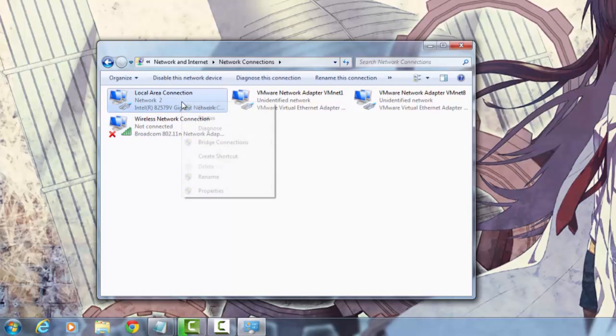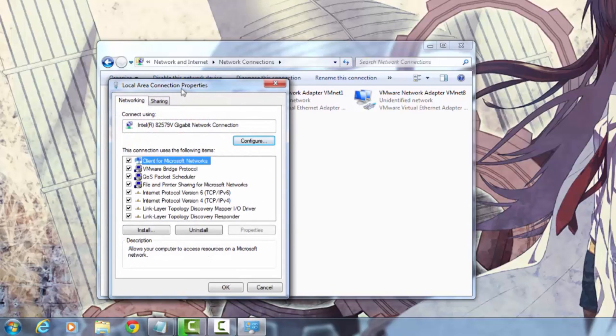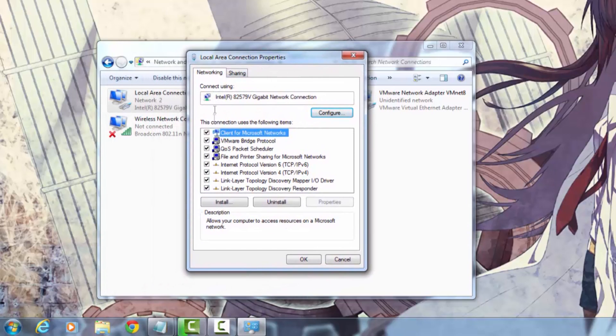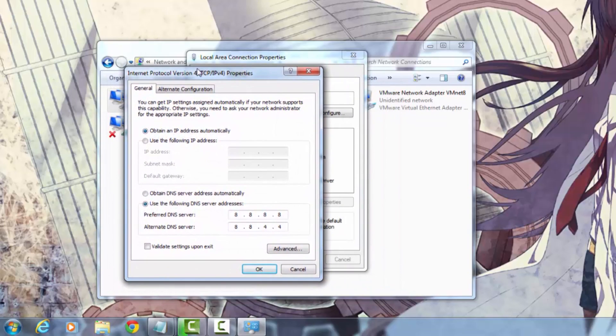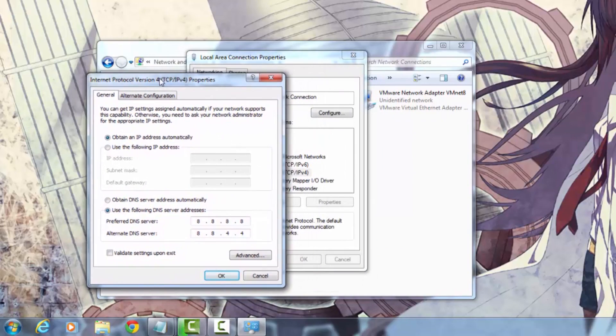Figure out which one you're using, then right-click on it and click 'Properties.' You'll come across this window. The important thing is to click on 'Internet Protocol Version 4' — don't bother with anything else here — and then click on 'Properties' again. This will bring you to a new window where you can set up your DNS server. We're going to configure our DNS server to use the same one as Google's.